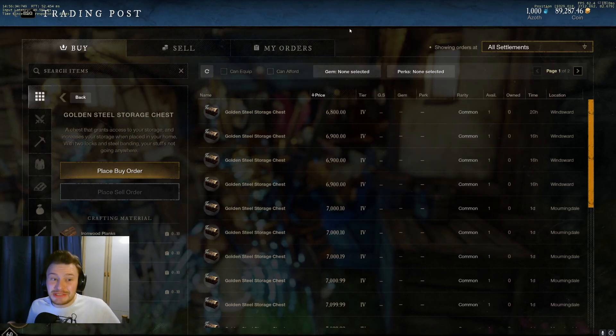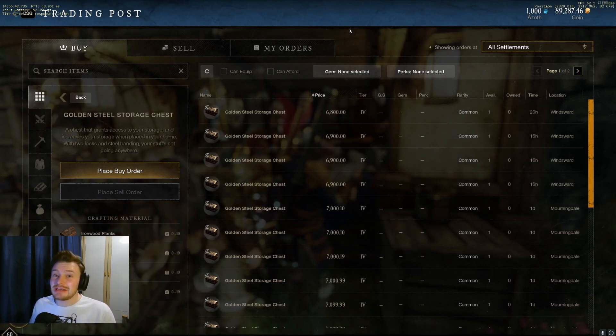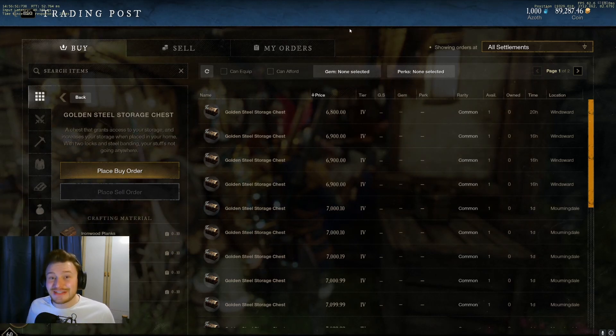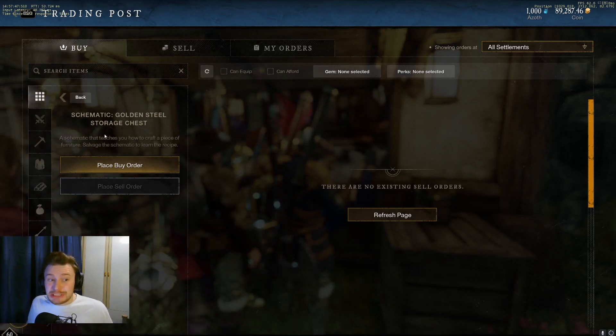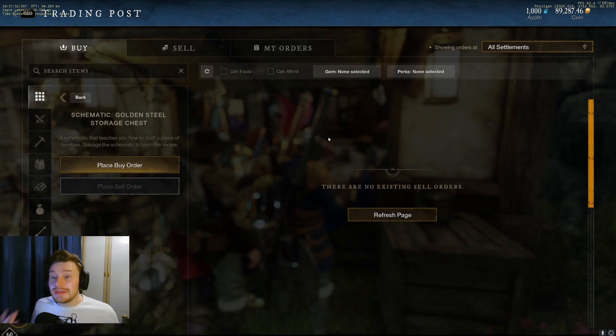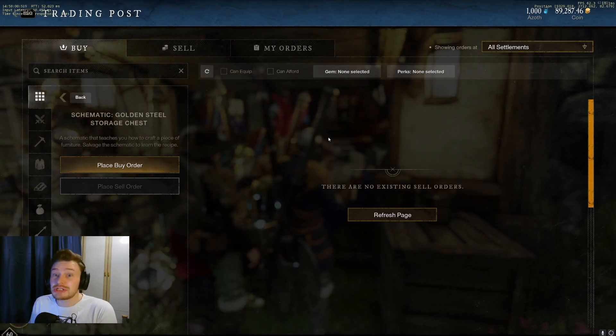With the housing changes, people are also going to be buying up storage chests, now able to afford the upkeep to keep them active. You should be in profit after buying your stones from the faction vendor — the Stone of Holding that allows you to craft these. On top of that, you should be able to make a good profit making and selling some of these. The drop aspect here is the recipes and schematics to craft these chests, which are probably going to go up in demand as demand for chests increases. For example, the schematic for the golden steel storage chest currently has none available, and when they do go up, they are very, very expensive — so keep that in mind and check your server prices.